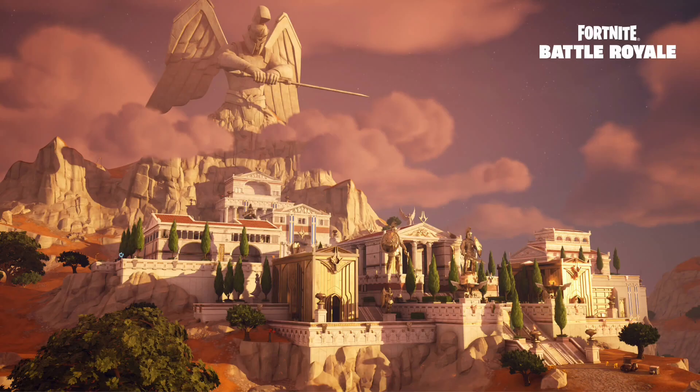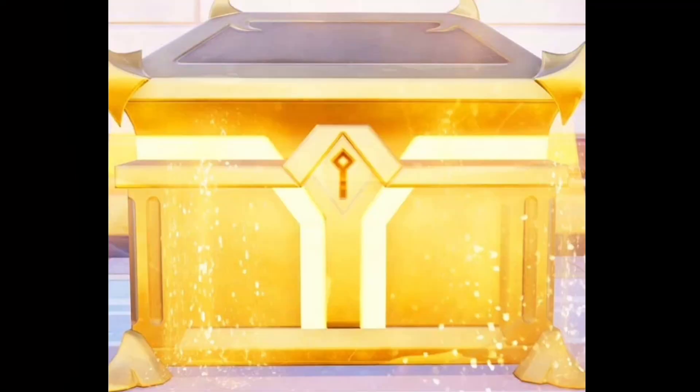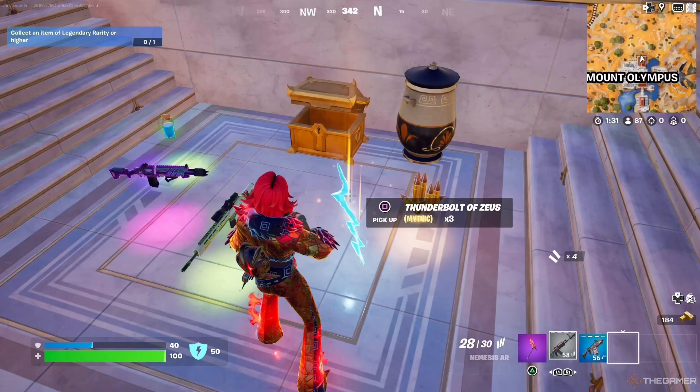First things first, when you get to Mount Olympus, you're going to want to get a chest — but not just any chest, a Zeus chest. Zeus's chest has a lot of interesting stuff, but the most important item is his thunderbolts.